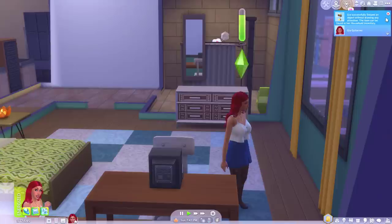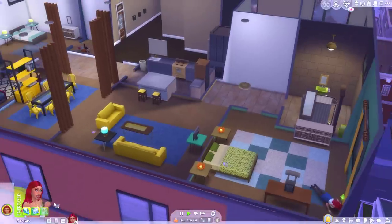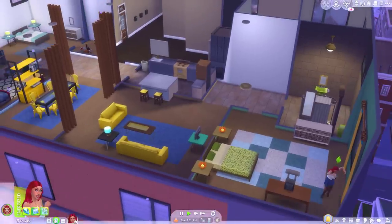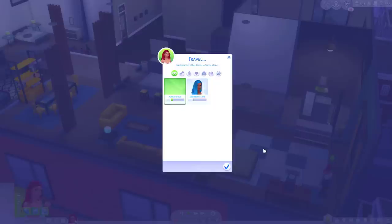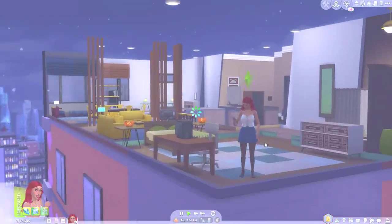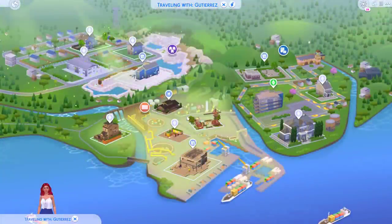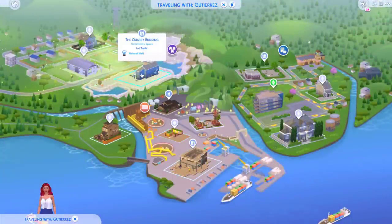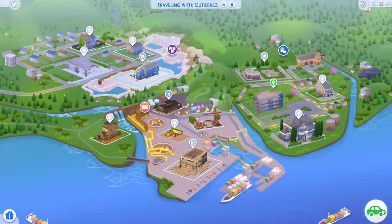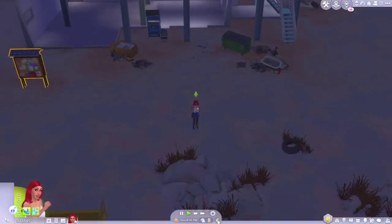Gia successfully swiped an object without drawing any attention. The item can be found in her household inventory. Sweet success. I'm going to go check out the dumpsters — I'm pretty sure they only get filled up once every 24 hours, but let's put that to the test. It's not like I have any means to eat or take a shower. I guess when she starts to smell we'll have to go to the gym. And when she needs food, I guess we'll go to a restaurant. Still empty. Fine, we'll go home.